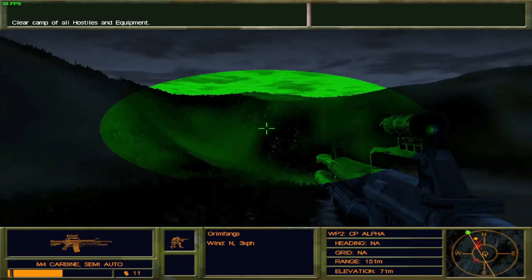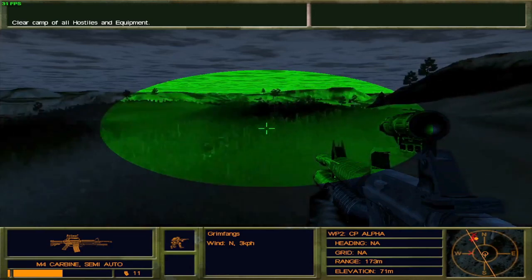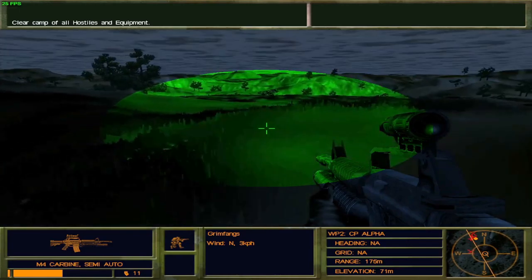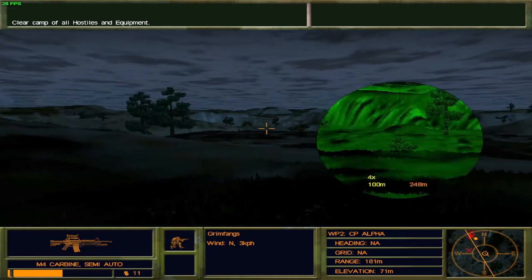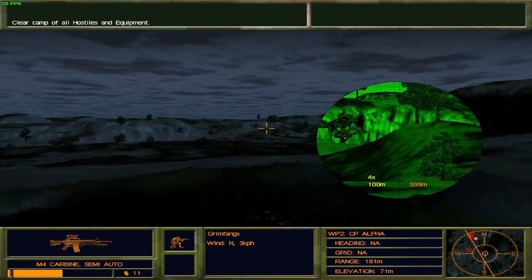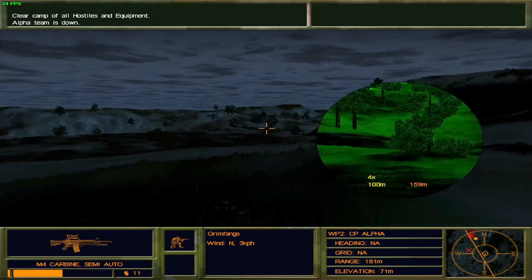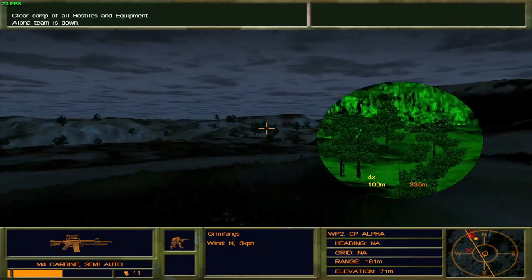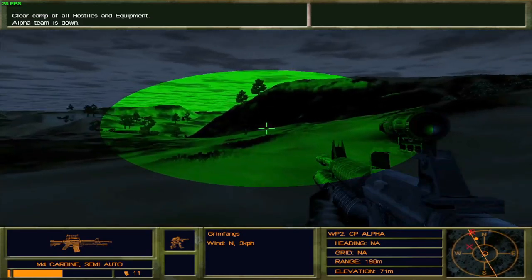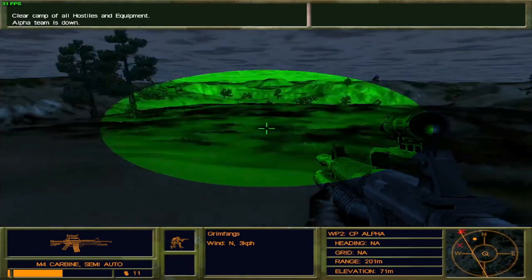We have patrols to the south - they appear to be moving northeast, so towards me essentially. Alpha team is down - as scripted. Alpha team always dies here. I don't know whether that is scripted or just unfortunate happenstance, but it happens every time. It's like a phenomenon. Not much that can be done about it honestly, except for just white-knuckling it.